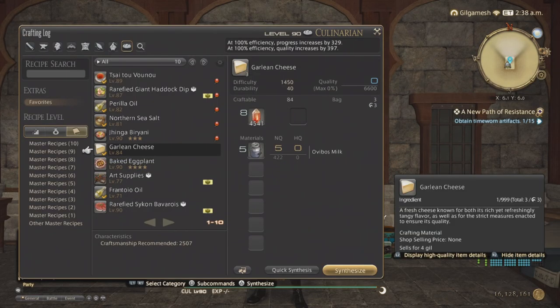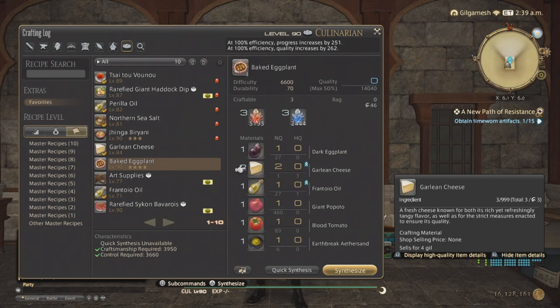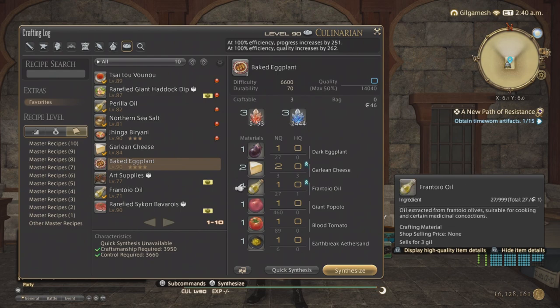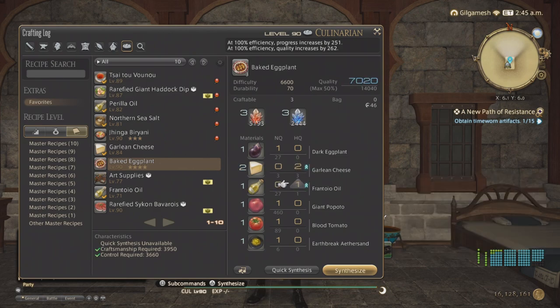For Culinarian, the 4-star recipes will have one item from Endwalker and one from Shadowbringers or Stormblood. These ones here you can do a two-button macro to make them high quality, and then you can use my rotation — which I'll show you a bit later — to make these within 30 seconds, so two per minute. Using this will give you half the quality needed to make them high quality, making the rotation less complicated and with fewer steps.